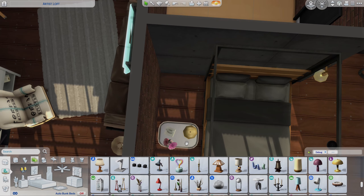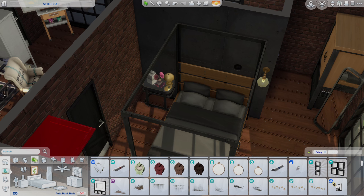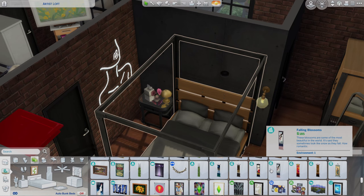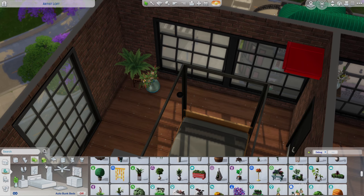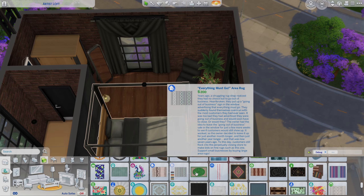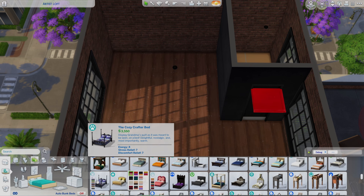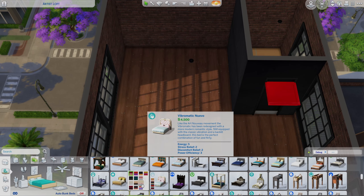Now we are on to the bedrooms. This one is more of a spare bedroom - I wanted lots of entertainment space and room for guests who might use the pool or hot tub and maybe want to crash for the night. It is a non-suite room. I also don't show you any of the bathrooms because they're all pretty much exactly the same - using lots of metal and wood furniture.